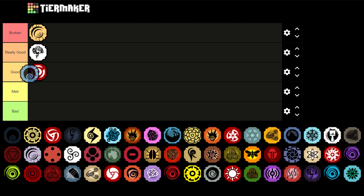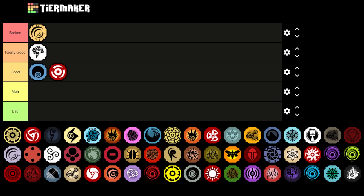Next up is Azarashi — I'm actually going to be putting it at the top of Good. Azarashi got moved to the element slots, and the reason it's not in Really Good anymore is because the Z spec has a delay on it, so it's not the absolute best for M1 combos, but it still is really good.